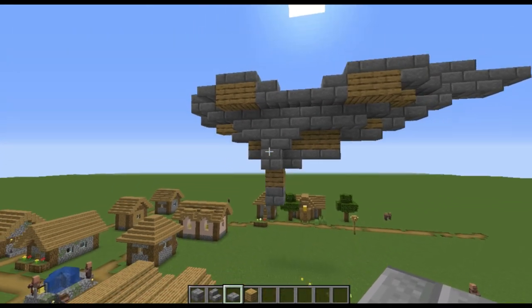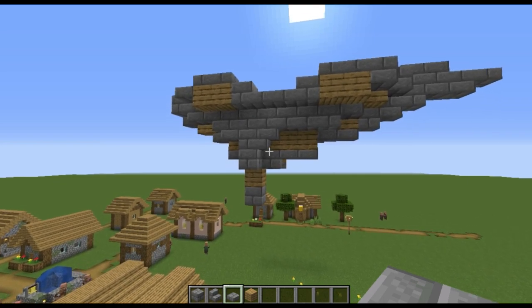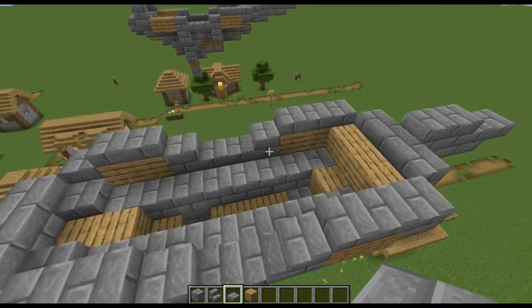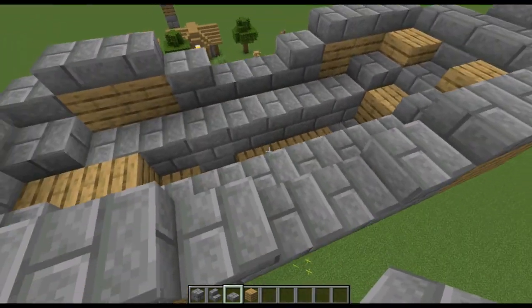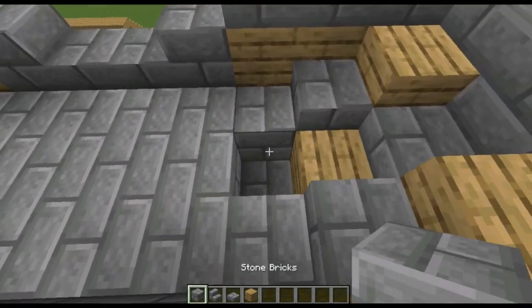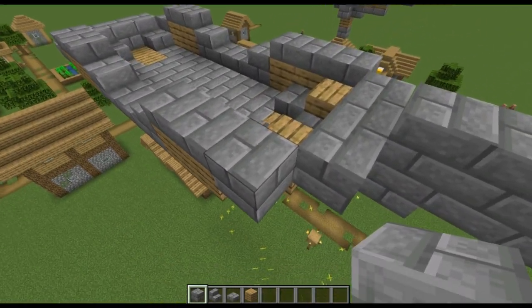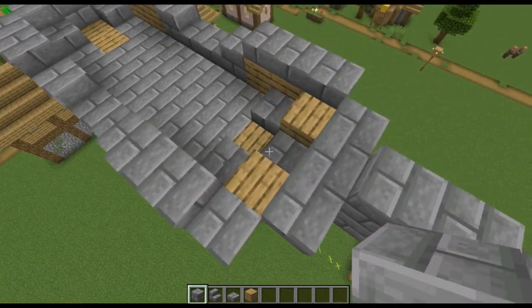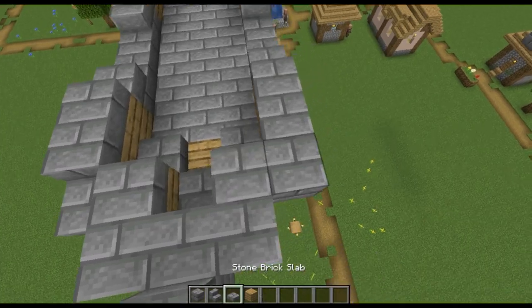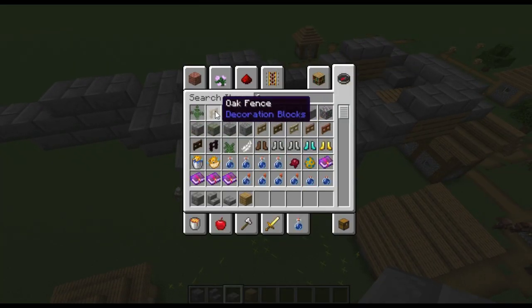So that's the basic general structure. I know it's confusing but you slowly get the hang of it. We'll just fill in the middle right here, and this is where our balloon is going to go — I'm going to add a slab on these.